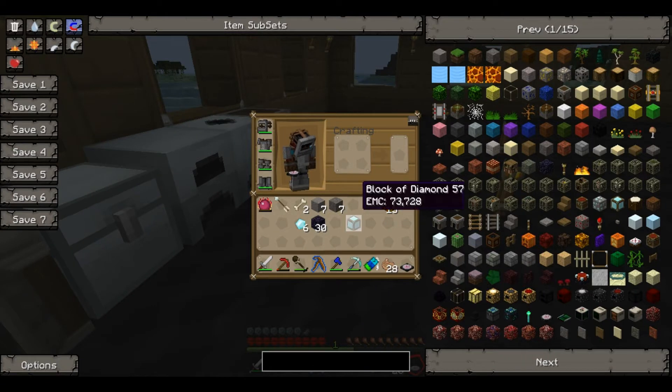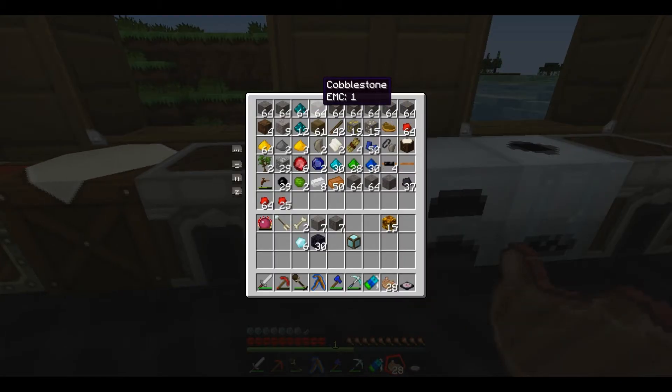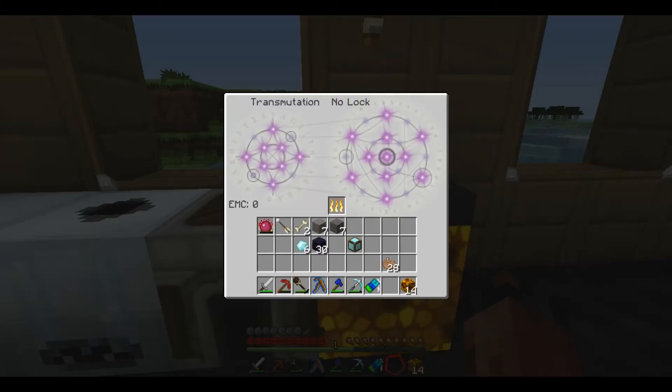Basically, I believe how a transmutation thing works is: if you put something on the left side, it will show you the EMC value. Yeah, you can totally tell I'm reading this.